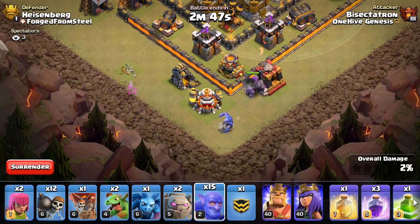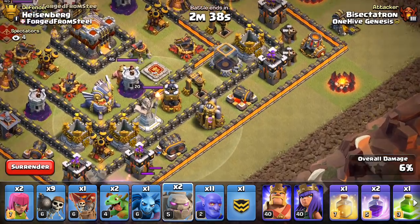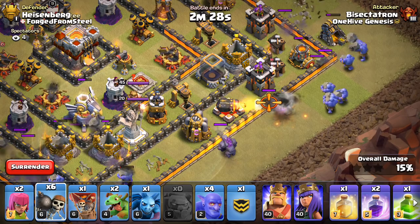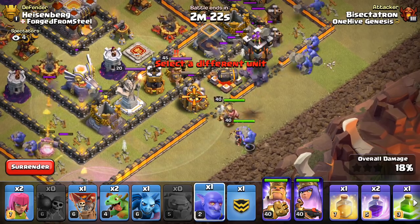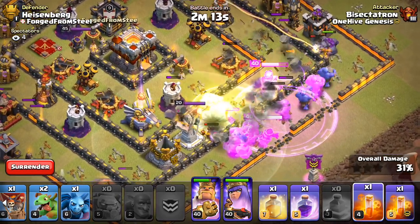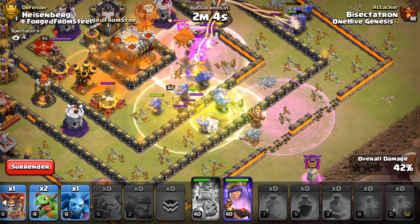Alright, we're in here. Starting the Golem, dropping the Bowlers — one, two, three, four on this side. Over here we have our second Golem going with Bowlers spreading in. Everything's going in nicely. Get this Rage down, jump spell, get the Poisons ready, can't forget that Heal spell, and one more Rage.